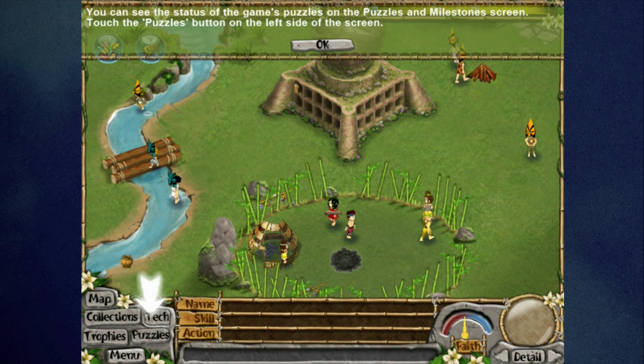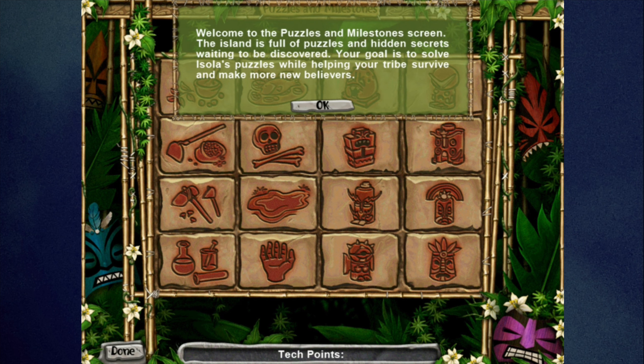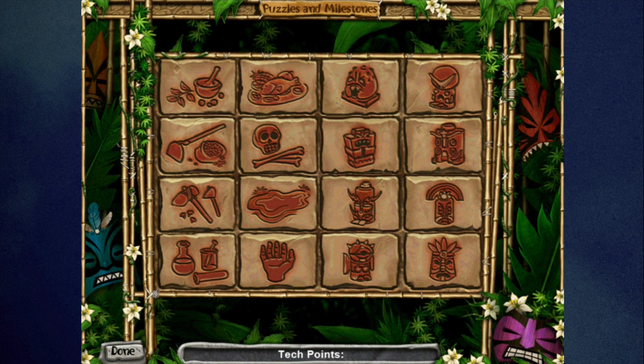You can view the status of the game's puzzles in the Puzzles and Milestones screen, accessed via the puzzles button on the left. The island is full of puzzles and hidden secrets — your goal is to solve Isola's puzzles while helping your tribe survive and make new believers. Each puzzle is represented by a cave stone drawing, and once completed you unlock a picture for it.